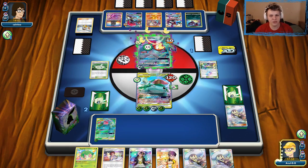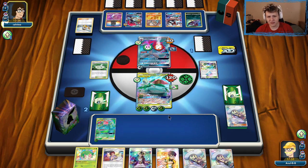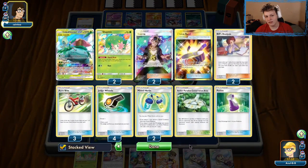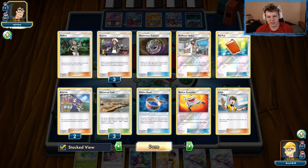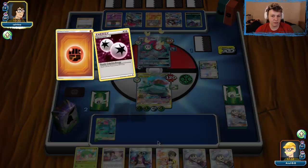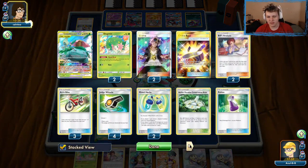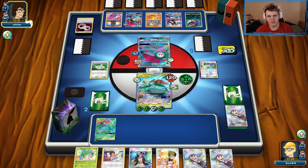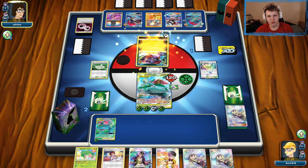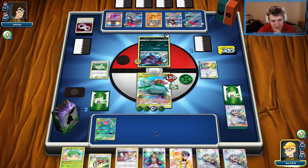We can almost see our whole deck next turn with Bills Analysis, so we should find the healing we need. There's a Judge — that could get pretty annoying. They're doing minus 60 on our attack though, so I think they have to two-shot us no matter what. There's the Guzma, but we don't have anything to retreat. There's the Shaman — yeah, there's no way they two-shot the big guy. I don't want to bench the Shaman because they could have another Lycanroc left. So we'll just Lillie for two, Bills Analysis for next turn to heal, Pollen Hazard — I think we're still just fine.